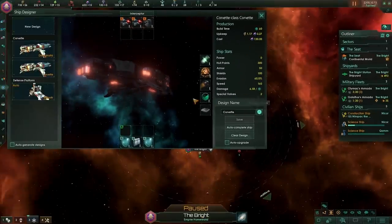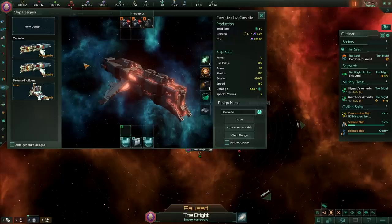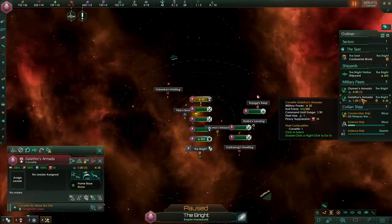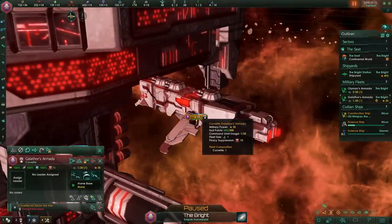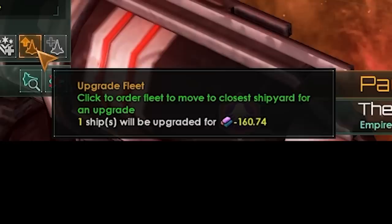But what if we strip it dry and end up with a design that has nothing on it? It would normally cost 60 alloys, but that's something we can ignore — we're far more interested in the 130 number. So if we remove this from our list and go to this corvette we have built, just hanging out next to the space station where it came from, what happens if we go and upgrade it? We will get 160 alloys back — essentially we've made a profit of 30 alloys.